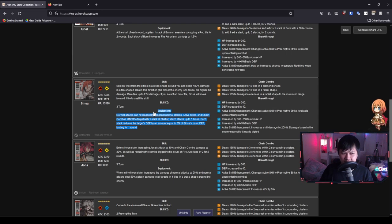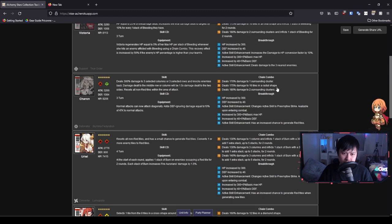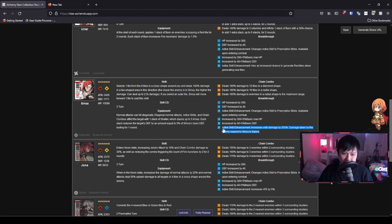Defense down is really awesome. However, this equipment does lock Sinsa into the leader position, because he needs to go first to apply the defense down before the other characters can follow up — but that's just for optimal DPS. All in all, I rate this really high. It's really good equipment. Moving on, we've got the chain combo. I don't really like this chain combo because it does the radial shape in the cardinal directions, and I'm just not a big fan of that — I much prefer clusters.